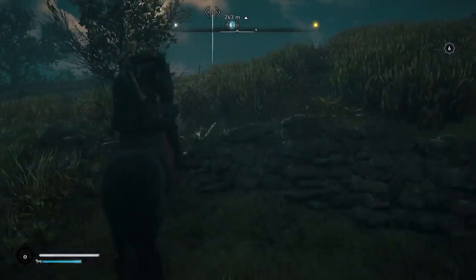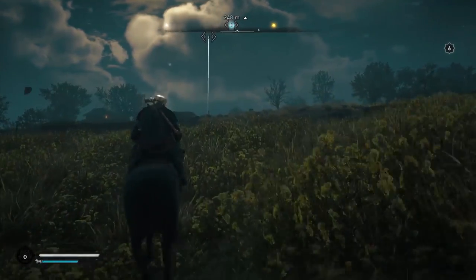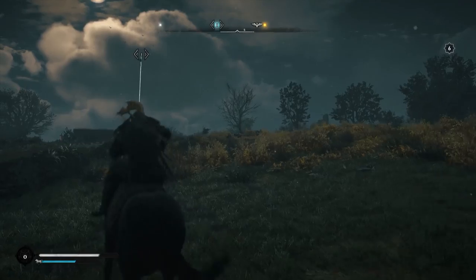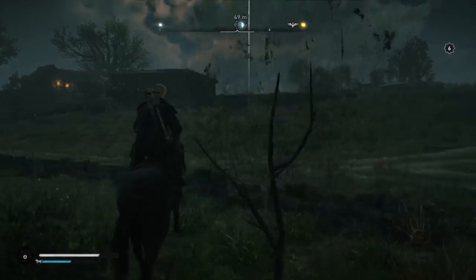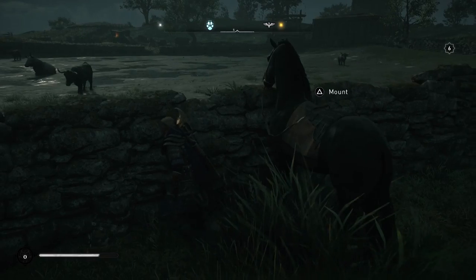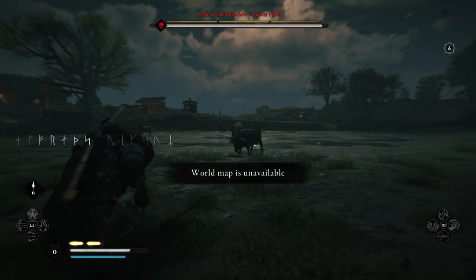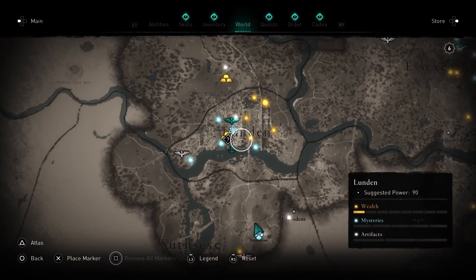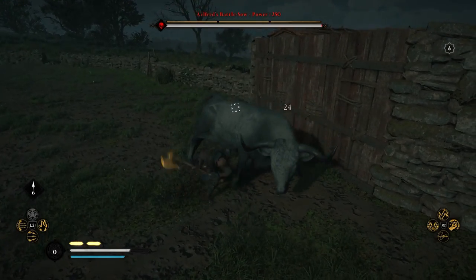Next up we have Alfred's Battle Cattle. The name says it all — they're literally battle cows. These guys are located south of London. They are very similar to the Corpse Feeders in that they are in a trio. You need to deal with the sow first, which is the female cow. Here is the filth with the cows in it — you've got to kill her first. She is your best way to beat this. Alfred's Battle Cattle is just down here south of London.